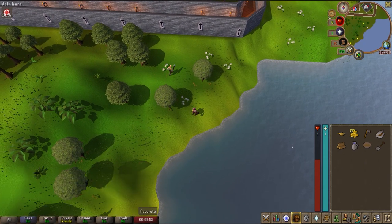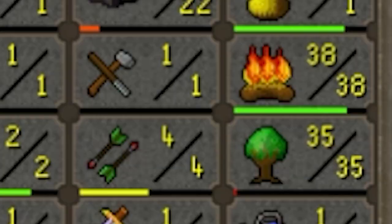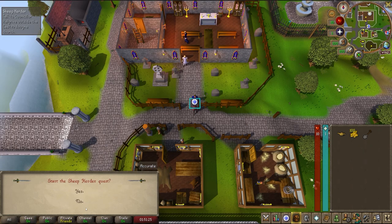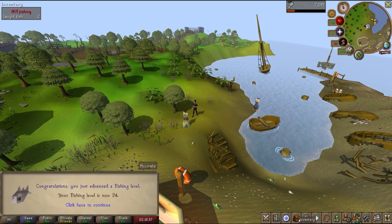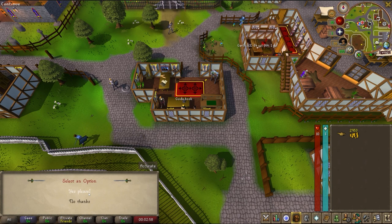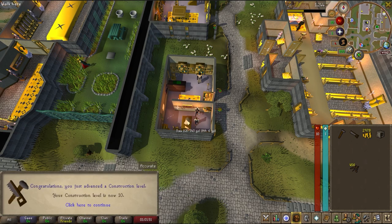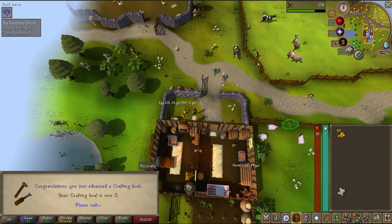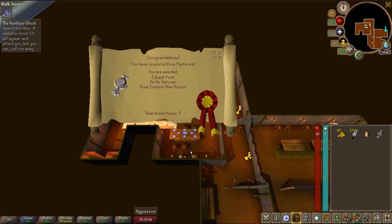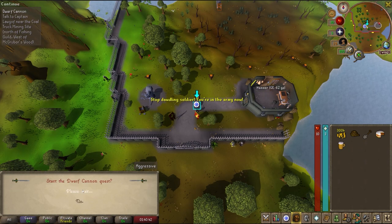We got the cloak for the clue hunter outfit. Started and finished Monk's Friend quest. We got 38 fire making and 35 wood cutting. We got 25 thieving. We started and finished Sheep Herder's quest. We started and finished Sea Slug quest and got 24 fishing. We got our first player-owned house. Started and finished Daddy's Home and got 10 construction. We started and finished Sheep Shearer and got level 2 crafting. Finished Rune Mysteries. We got the boots and gloves for the clue hunter outfit. We started the Dwarf Cannon quest.